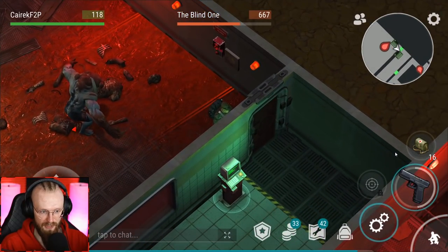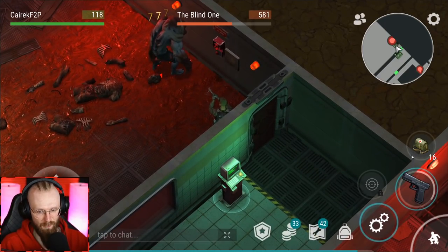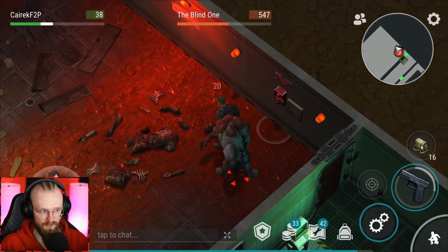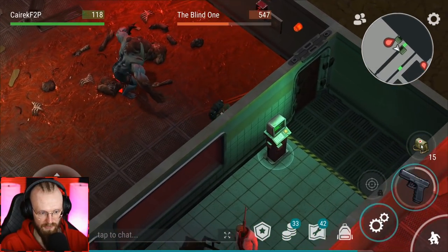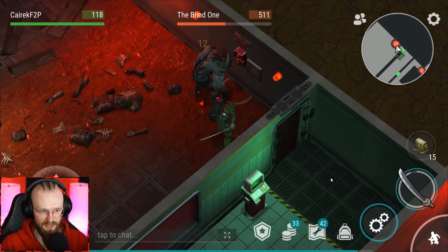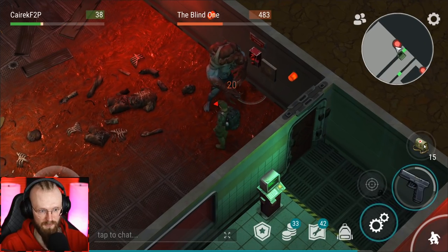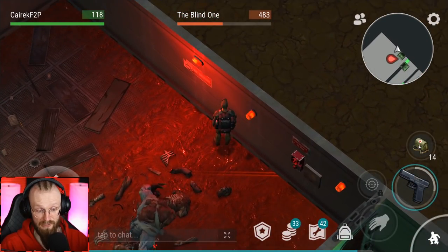I'm healing up with the first aid kit, hiding behind the wall, and attacking the blind one. You can also use melee weapons here, but for melee you require more healing items and armor. I'm just going to use the Glock to kill him. Let's get a Katana and do a couple of hits — don't step on that thing when he's attacking you or you'll instantly die. If you have a lot of melee weapons you can even attack him during this fight, even though you're going to waste some of them.